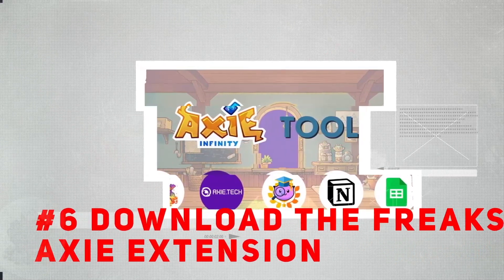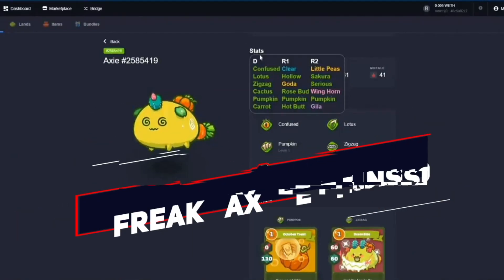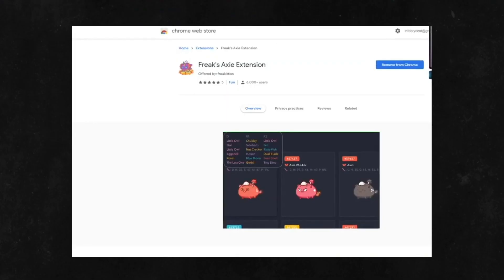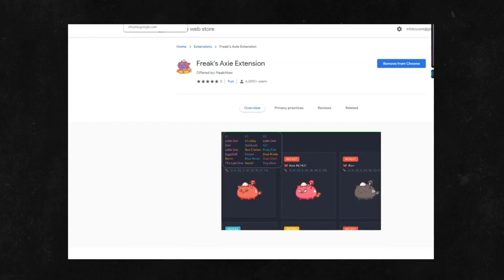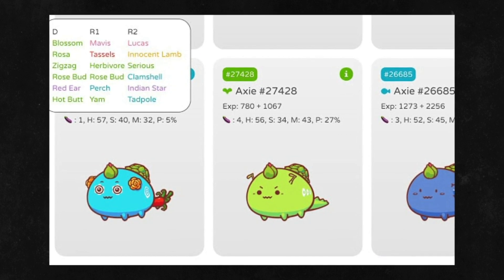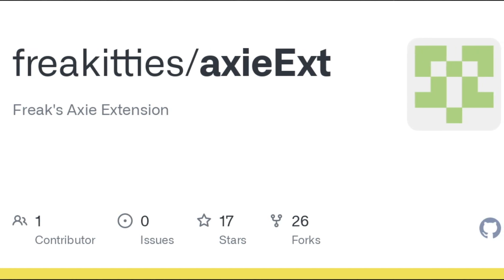Tip 6: Download the Freaks Axie Extension. A very useful tool for breeding is the Freaks Axie Extension, which is linked in the description. This extension is for Google Chrome only and is free to download. It lets you find out the dominant and recessive genes of the Axie you plan on breeding. The extension is free and safe, so don't worry about anything harming your device.